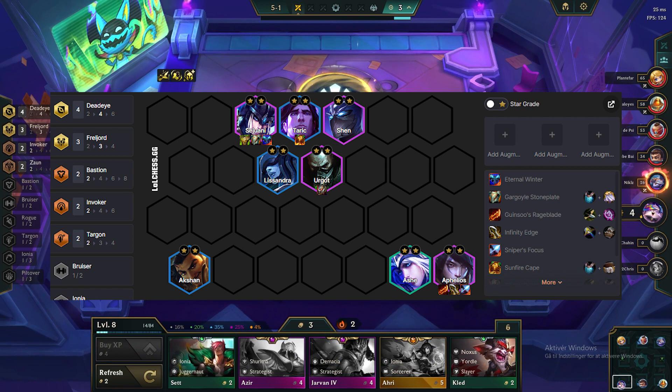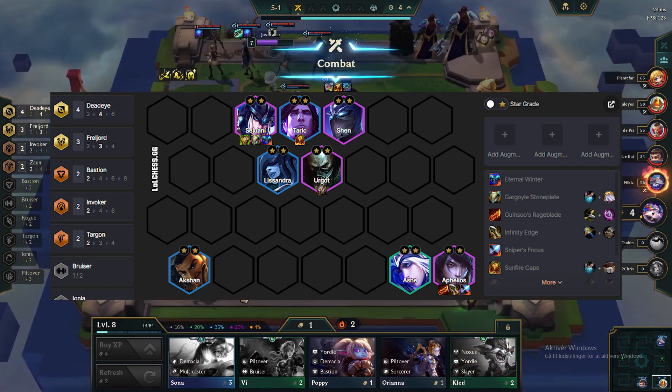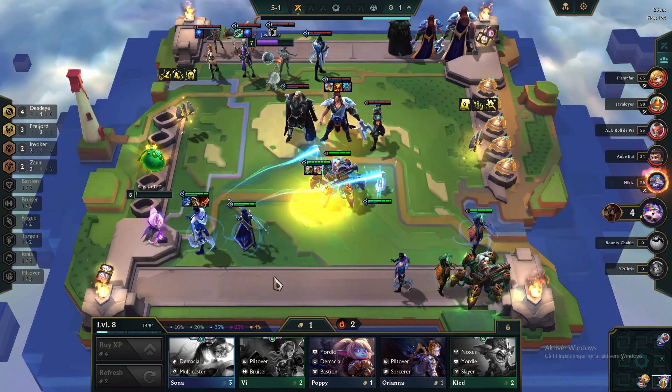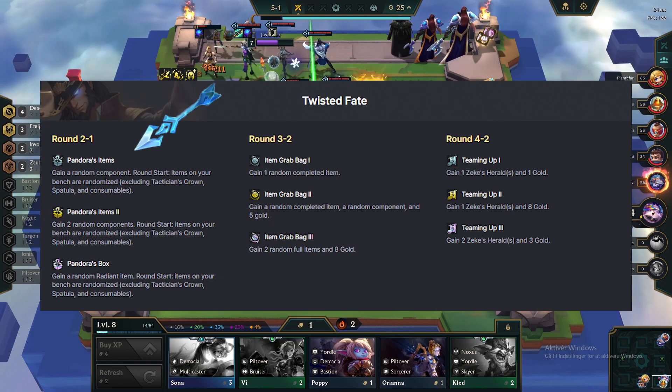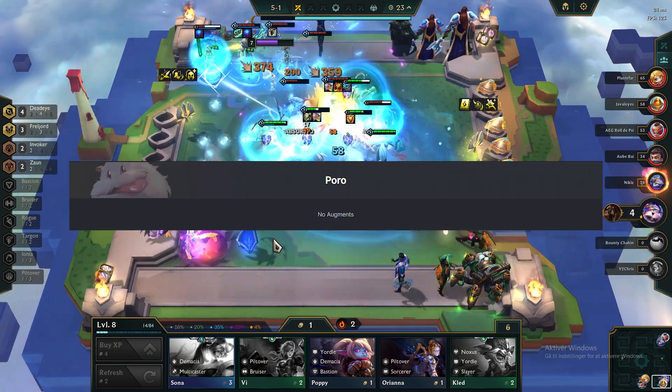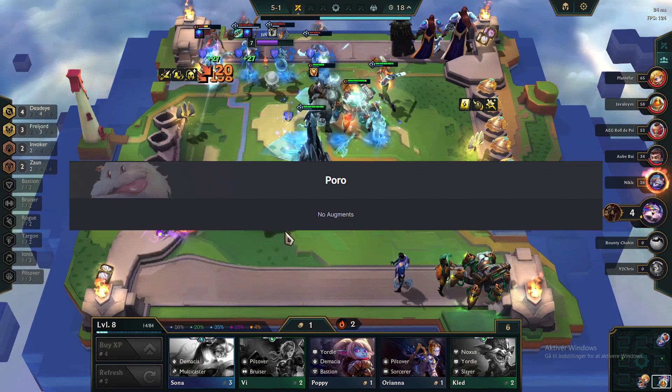Cedruani will hold the Tank items. Bruiser items will go on Urgot, and other Tank items can go on Shen or Taric. The best legends are Ornn for an early Ornn item, Twisted Fate to get Biss items, and Borough to get a bigger chance to hit all the other strong augments for this comp.